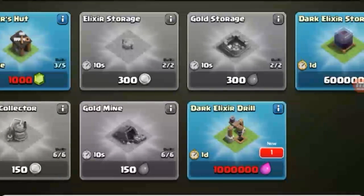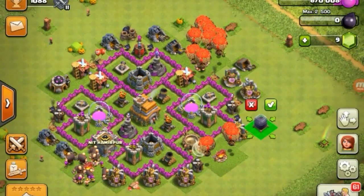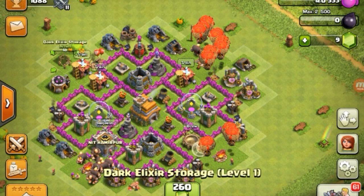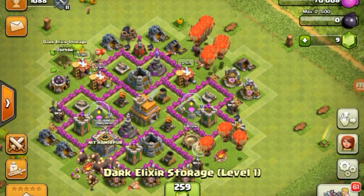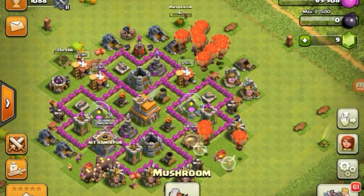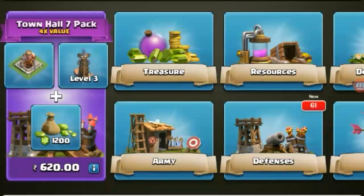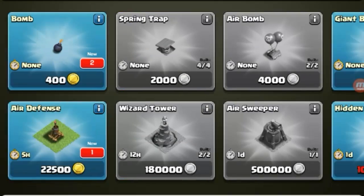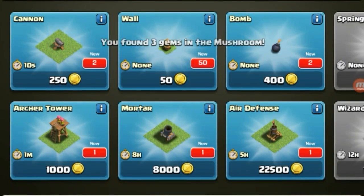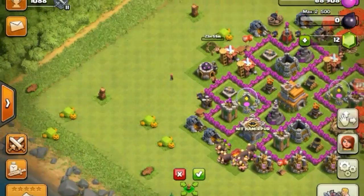Dark Alyxadale — so rich. Some random corner here. It takes a day to upgrade. Yeah, bringing out the mushroom toolbox — defenses and new defenses, hidden Tesla, giant bomb, seed mine. Yeah, that's alright. Not too great. You get all the walls, just put in a corner randomly.